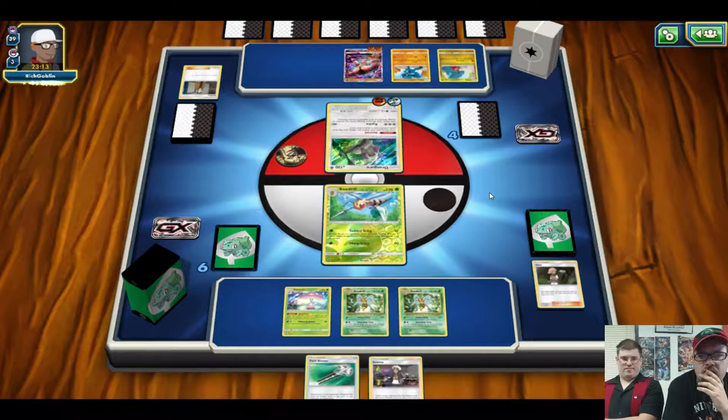Maybe sacrifice a Gibble to avoid a free attack. We need to force them to either play Switch, Guzma, or Escape Rope, or energy retreat. Ilima tends to work better in real life. They're not going to energy retreat because they just put energy on Buzzwole. Coin flip for paralysis - tails. At least we got one. We can attach energy and start knocking out lower stuff, leave that Ralts active.